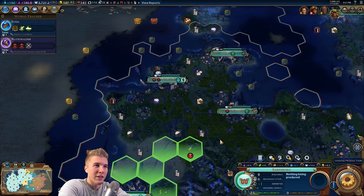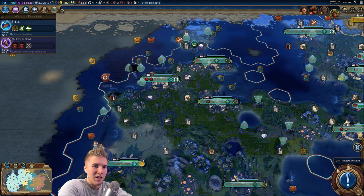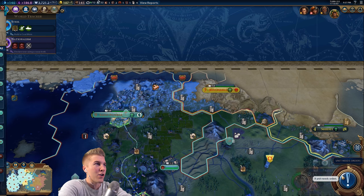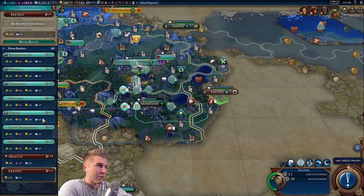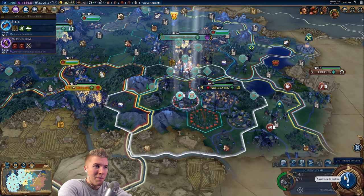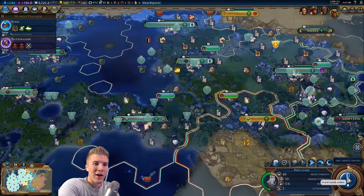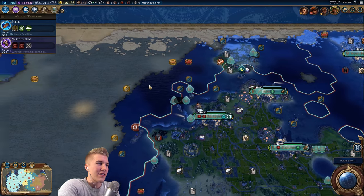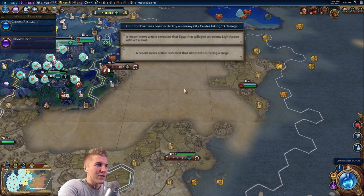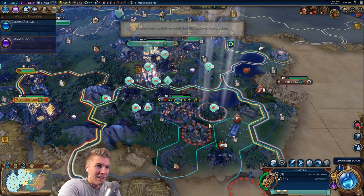I discovered antiquity sites over the break, but we're not going to do anything with that. I'm going to trade with the Congo to hopefully keep my economy floating, just barely floating. Right now it's not doing too well. I've got a pretty big military — that's why my economy is sucking right now. Honestly, I didn't really need to build this navy. I don't see why I built it, because it's not going to be very useful for a land domination run.